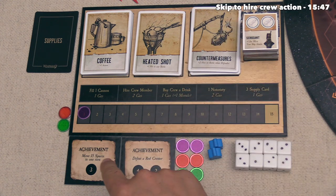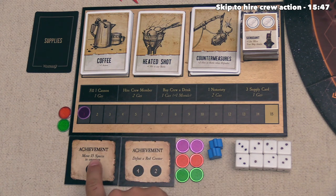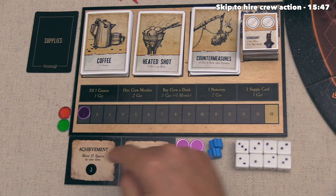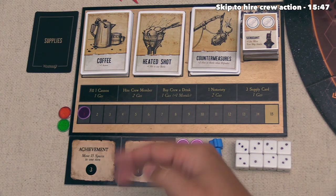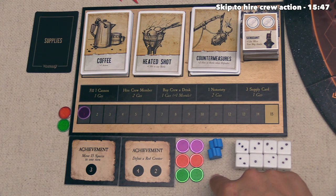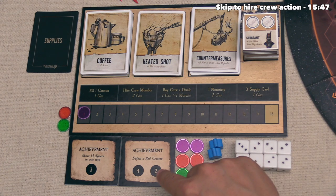Let's talk about these achievements, which are an advanced variant. You bring out two randomly. For example, one says "Move 15 spaces in one turn" with a value of three — if you accomplish this, you place a marker on it and immediately gain three notoriety. Each player can complete each achievement once per game. Some achievements have two numbers — for instance, "Defeat a red Crestor" gives four notoriety to the first player who does it, and two notoriety to any subsequent players.